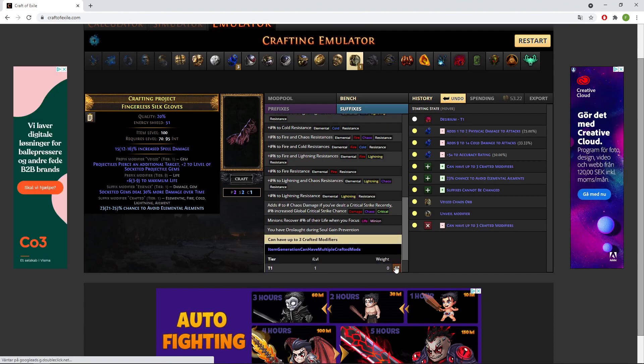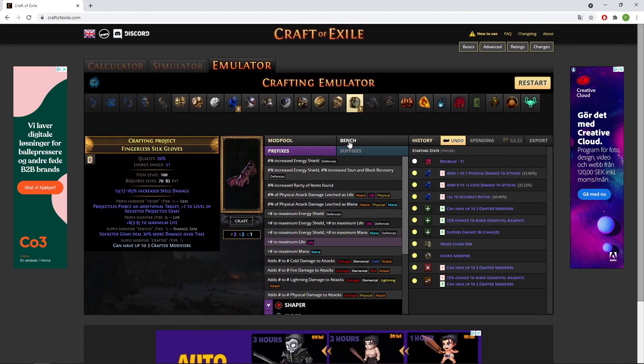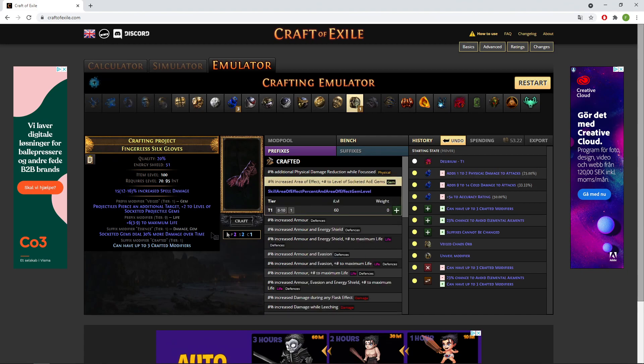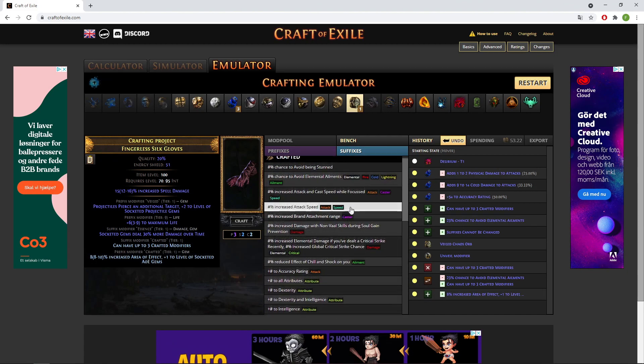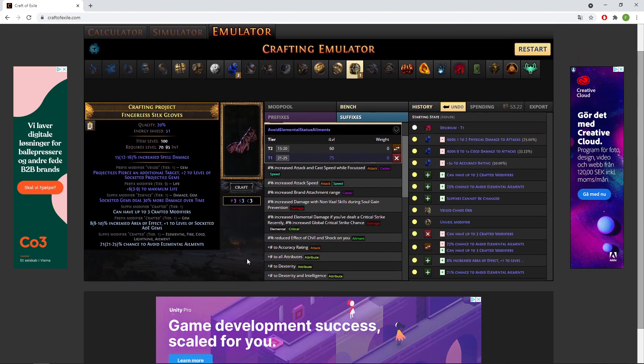If you wanted to stop here on the plus three gloves, you put 'Can have up to three crafted modifiers' on again and craft 'Increased Area of Effect' and also 'Avoid Ailments'. There we go — this is how finished plus three gloves look. Actually pretty good, I wouldn't complain at all.